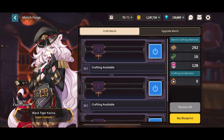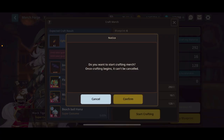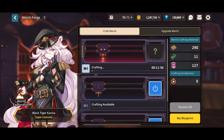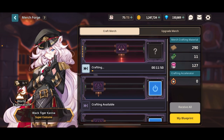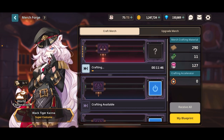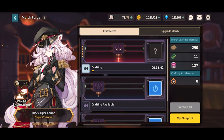Now let's get back to the merch forge. What you can do here is just craft — you can drop merges in here and they'll have random crafting timers. Protruding merges have different crafting timers than all other merges; they'll generally be around 10 to 13, maybe 14 minutes. All other merges have a random time ranging anywhere from around seven minutes to six hours.